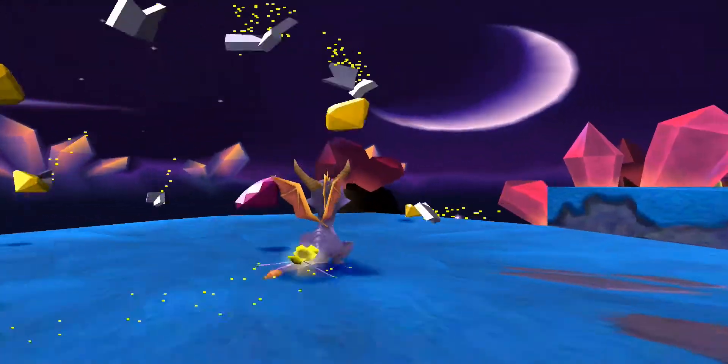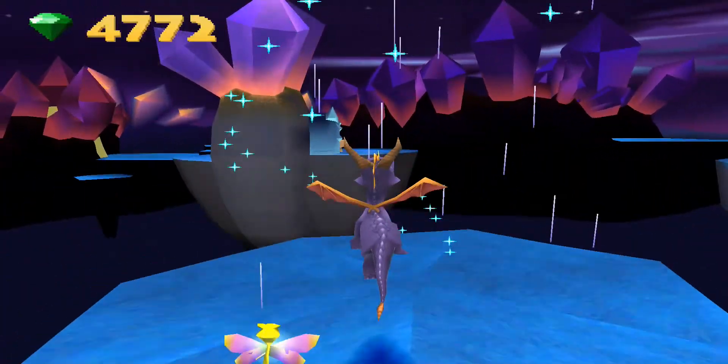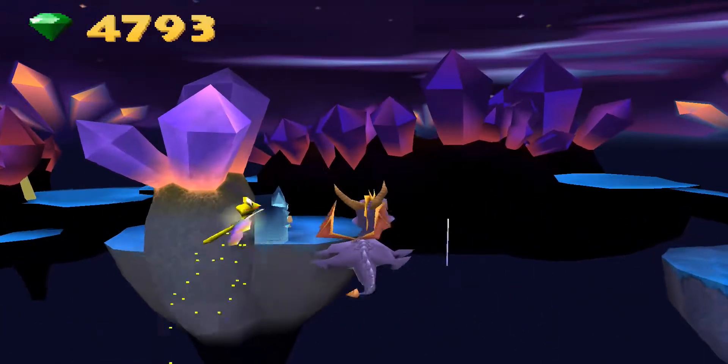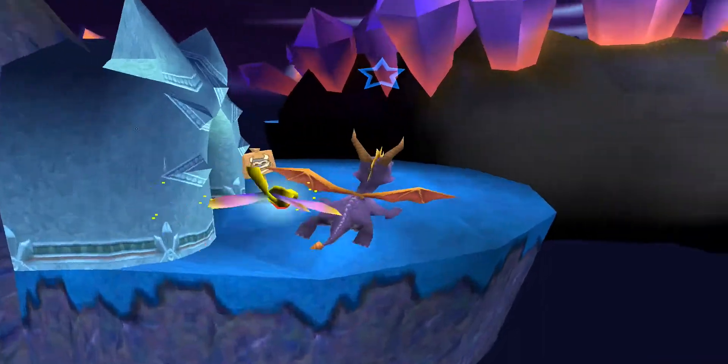Chest unlocked — the key goes in backwards as apparently per usual. We get a whole bunch of gems. Let's go see what Bentley has to offer, because that should be fun.